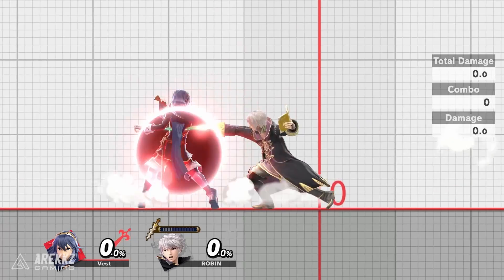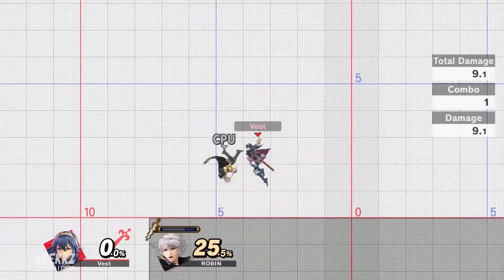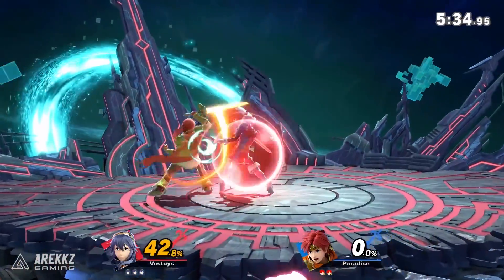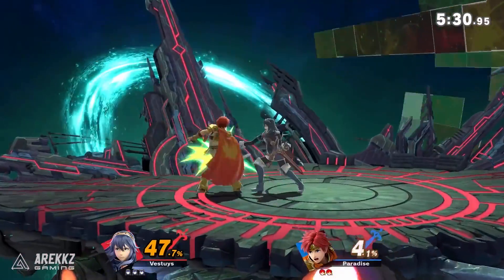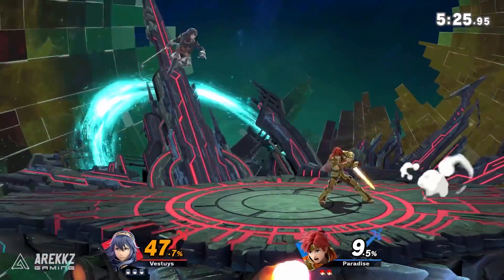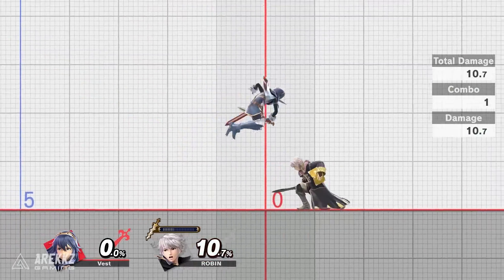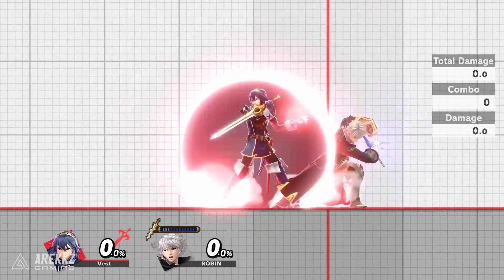Your next option is a grab. You can grab out of shield by pressing attack while your shield is up, and again this is a good option if your opponent uses a very unsafe move on shield. One thing to note: grabs have the caveat of forcing you to hold shield for an additional four frames before your grab starts up, which can leave you open to being punished if your opponent recovers from their ending lag before you grab them. This makes grabbing from shield a little bit more risky.